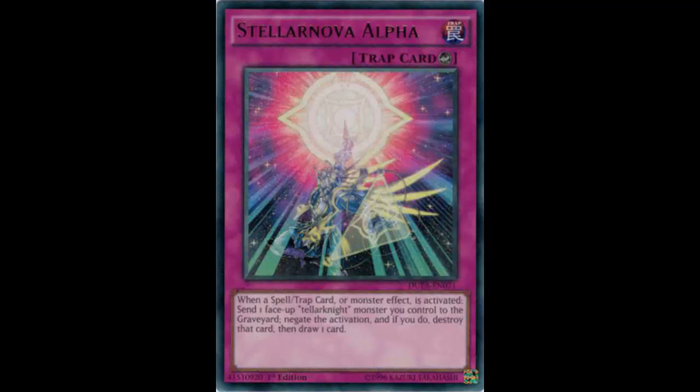Today we are looking at probably one of the best cards that Stellar Knights have: Stellar Nova Alpha. It is a counter trap card that reads: when a spell, trap card, or monster effect is activated, send one face-up Stellar Knight monster you control to the graveyard to negate the activation. If you do, destroy that card, then draw one card.